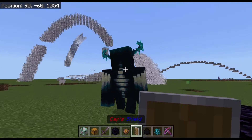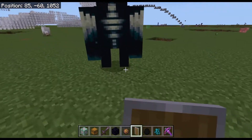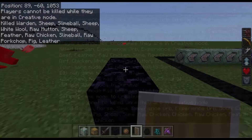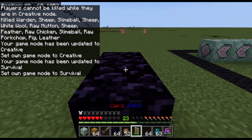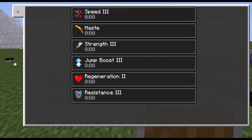Hi guys, in this video I'm gonna show you how to get America's shield in Minecraft. Let me just show you what it does. It can stun enemies and damage them, it allows you to break obsidian super fast, and it gives you a bunch of cool effects.